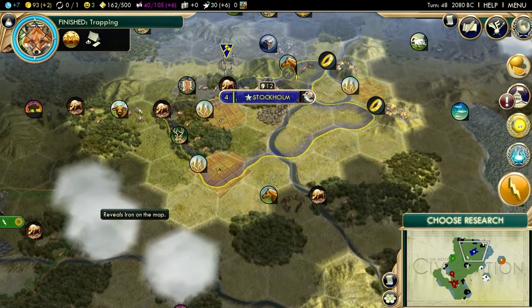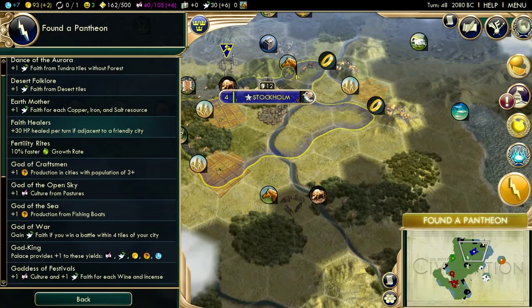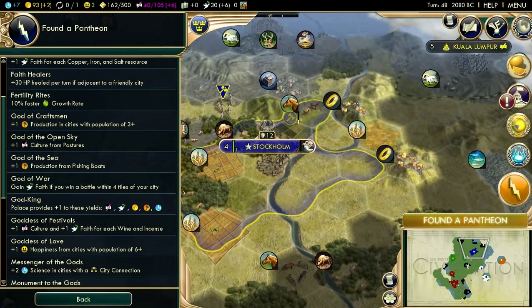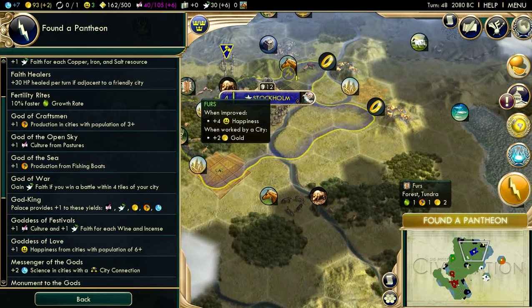I think it's important that we reveal iron on the map — that is always an important thing to do. And we're going to pick our first Pantheon here, so we're going to pick this one carefully. There are a lot of camps here — that's the first thing I'm noticing.